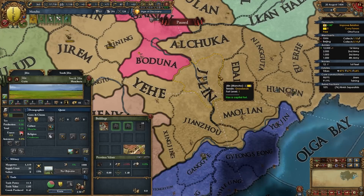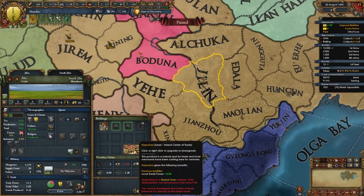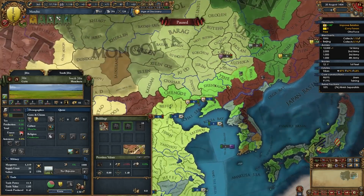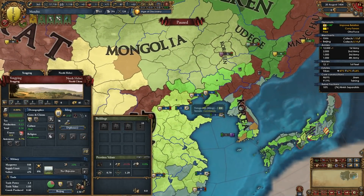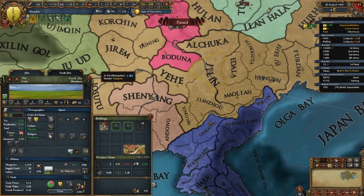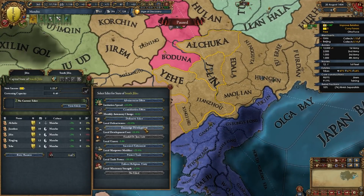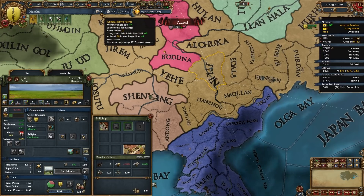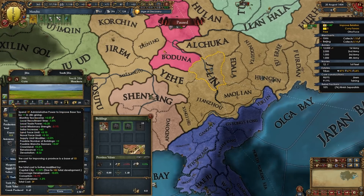Jilin is a level one center of trade and it's grasslands. Sure we could have farmlands but it's way over there and we're not gonna be able to get there fast enough, so Jilin is pretty much the next best province. We're gonna activate the encouraged development state edict there and it shouldn't be that expensive. Focus on devving diplo and mil, but if you have spare admin points to do it then sure go for it.